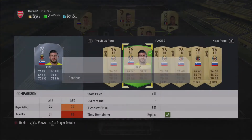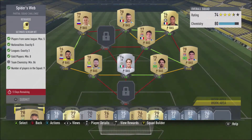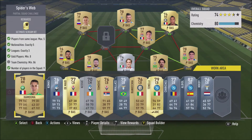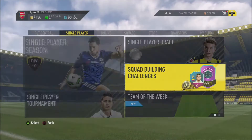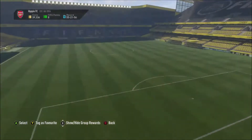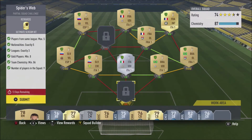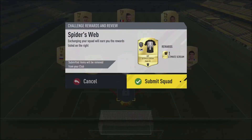And we're going to do the chemistry glitch thing. If you didn't know, I'll leave a link to it in the description. Go ahead to squad building challenges, go to spider's web — we're going to win. Now we can submit it.